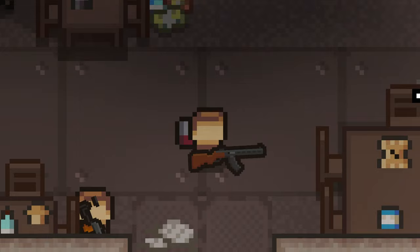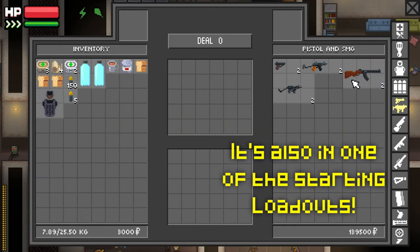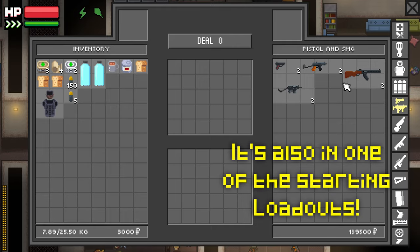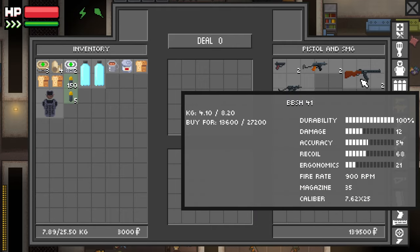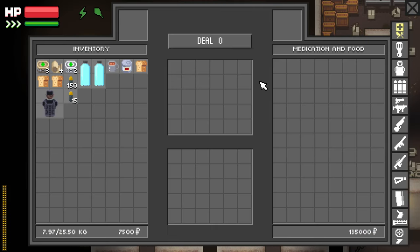The BBSH can be bought immediately from the barman as soon as you start the game for 13,600 rubles — this is on the rookie difficulty. The Kokorev can be bought from the Green Army immediately as soon as you unlock them, available for 4,500 rubles.